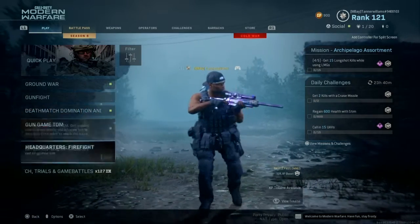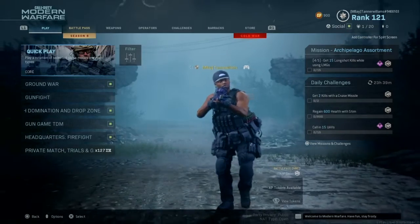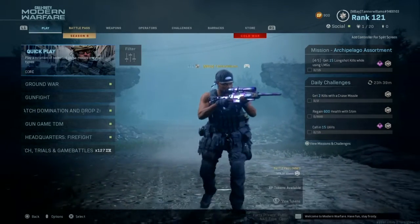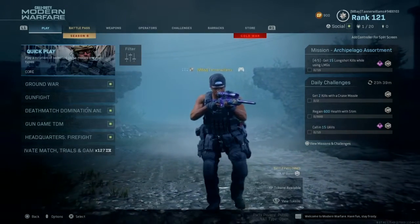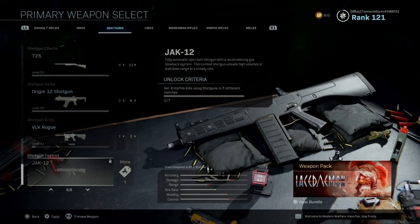And as you can see here, we got different game modes. But what Infinity Ward put out was the new shotgun — a shotgun that was in the roadmap before the season came out. The Jack-12, or some of you OGs may know it as the AA-12.